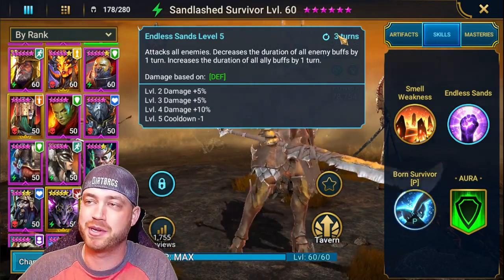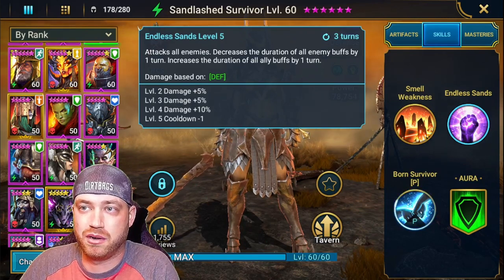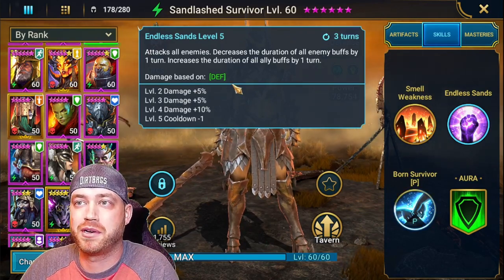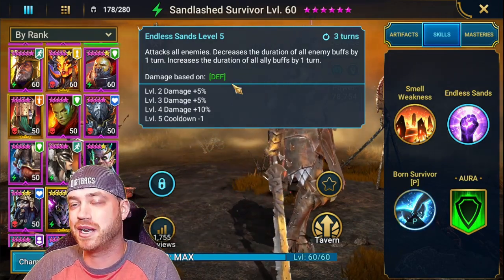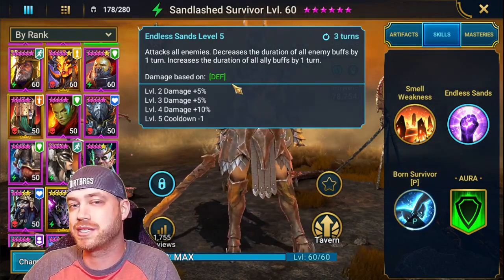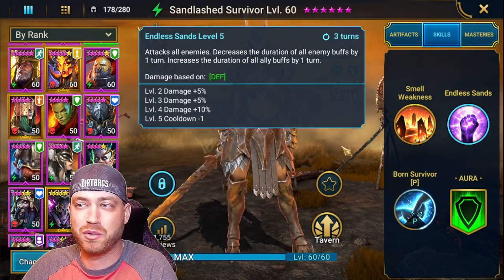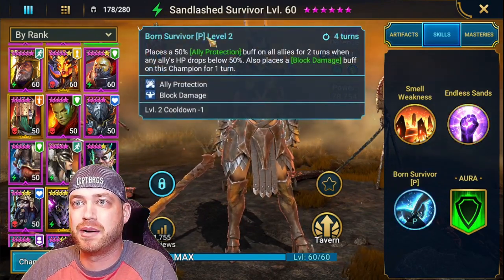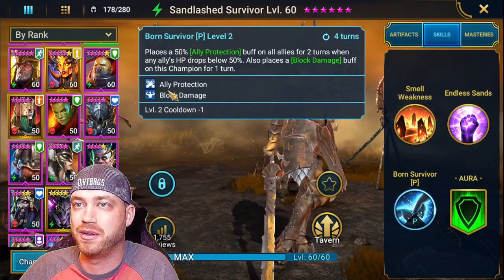It's on a three-turn cooldown. This is perfect for clan boss, great for Hydra, and good all around. If you have enough accuracy on her in PvP, she'll be able to decrease enemy buffs and increase any shields, counter-attacks, or buffs you have on your team by one turn. She's a very unique champion.